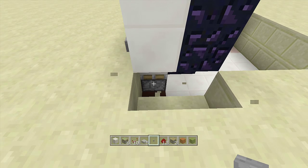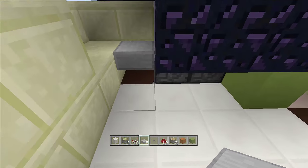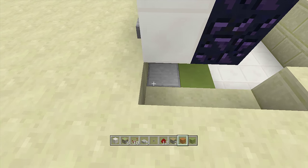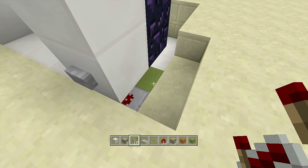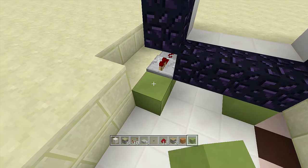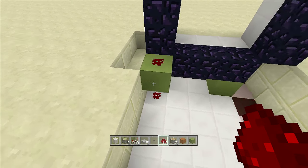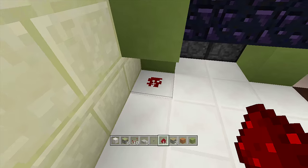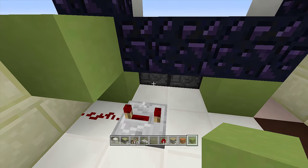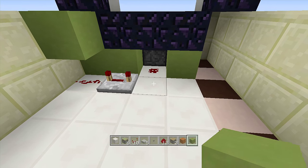Dig out the blocks underneath the button block. Next to that sticky piston, place a slab upside down so it does not affect the sticky piston. Place another block next to it, then a piece of redstone dust on top and a repeater coming out of that redstone on one tick delay. Place a block in front of the repeater, come up one block, break the block underneath, and place redstone underneath and on top. Coming out of the bottom redstone, place a repeater going this way on four ticks delay, place a block next to it next to the sticky piston, put redstone in between both blocks, and a block in front of the four tick delay repeater.